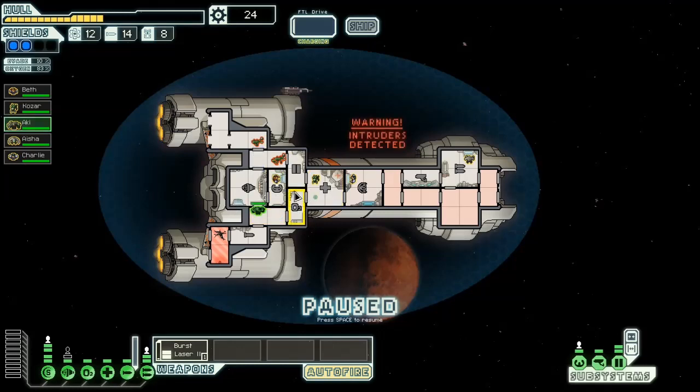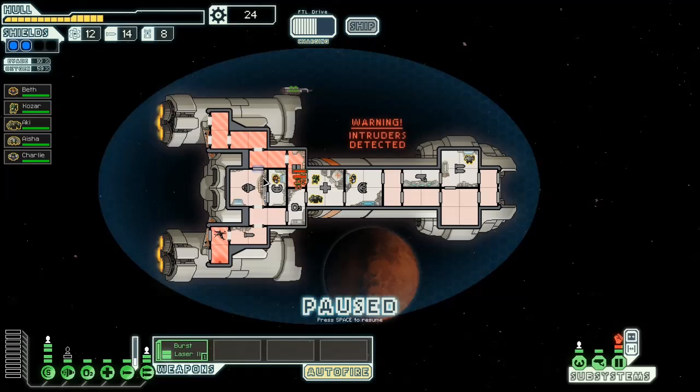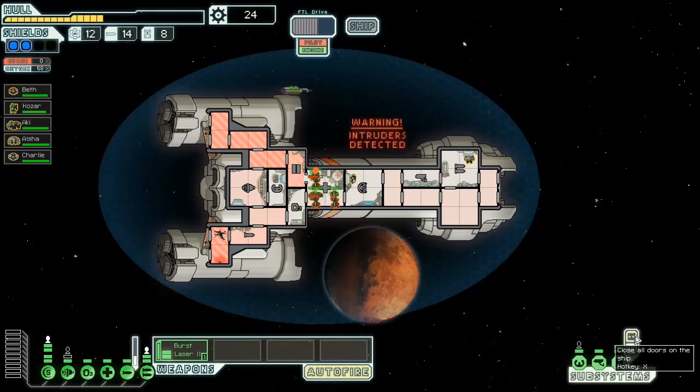We are going to hole up. Let's not take the air out of the medbay, let's not get ahead of ourselves. For all I know, they're trying to go to door control, and I'm just going to let them. Let's go ahead and vent the engine room as well. Can they take out my doors in time? No. Looks like we're getting some combat experience. I'm actually not doing too well on health - I got roasted by missiles that last time. So that's a little unfortunate.